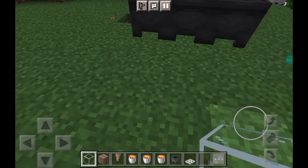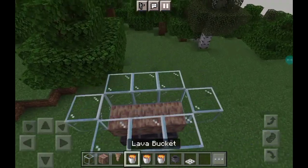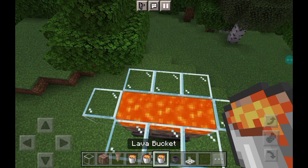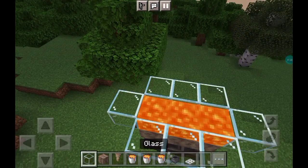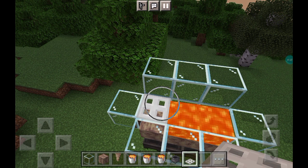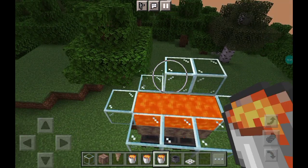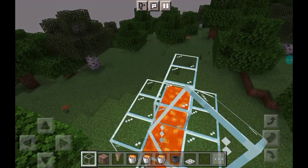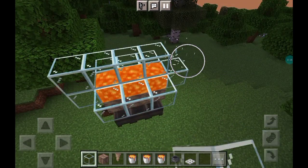So now your farm should look like this. To finish it off, we're just gonna go put three lava buckets here like that, and we're gonna place three glass and trapdoors here. Actually, you don't have to place trapdoors — you can place glass instead like this to stop us from falling inside.